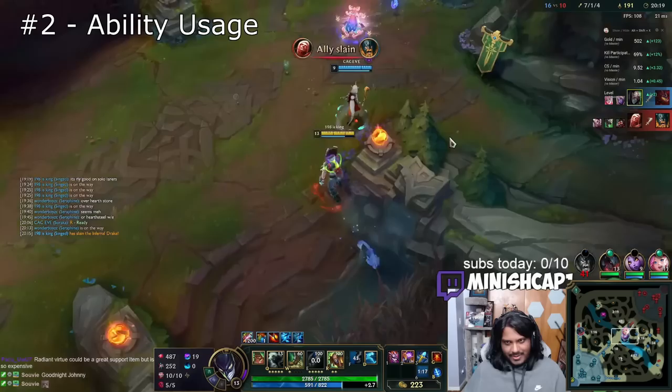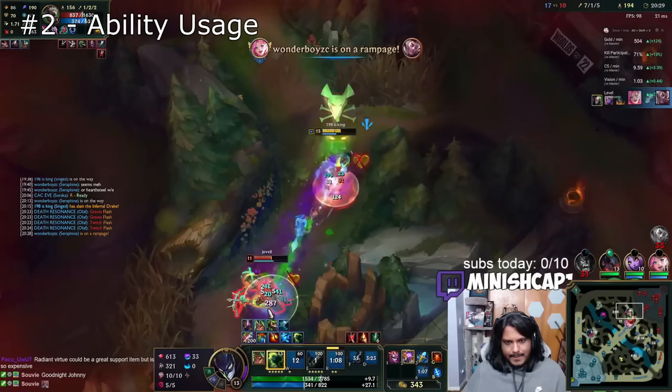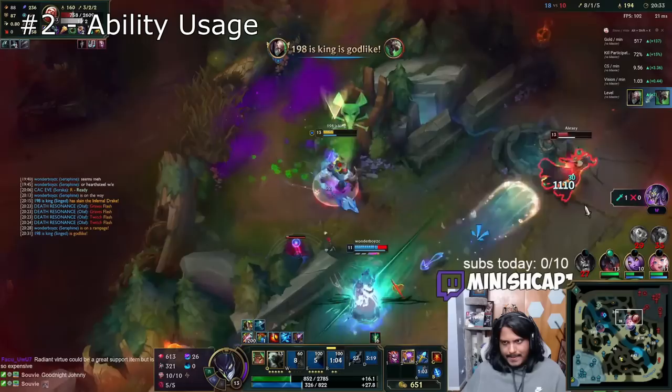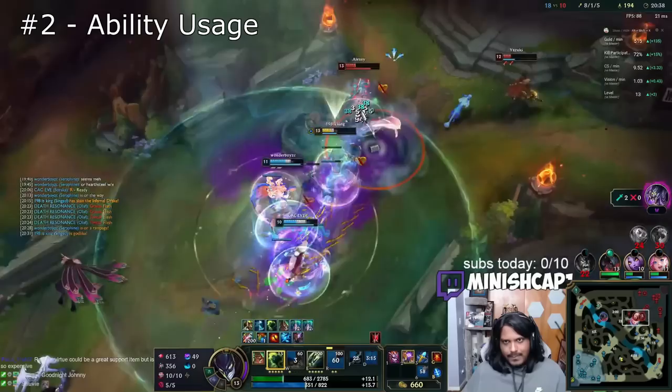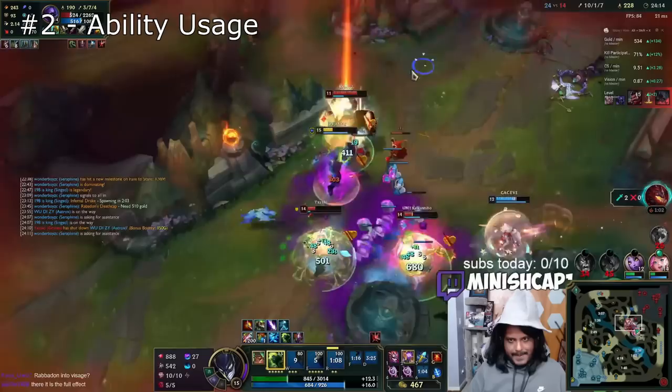Mistake number two is not using Singed's abilities correctly and using them too often. Each of Singed's abilities has a specific use and can be very powerful when used correctly. New Singed players don't pay enough attention to cooldowns and don't use their abilities at the right times to maximize effectiveness. For example, Poison Trail drains 13 mana per second. This doesn't sound like a lot, but because it's Singed's only real DPS tool, learning to conserve mana with Q is very important. Newer Singed players will just turn it on and leave it on way too long, while veteran Singed players learn how to toggle it on and off at the right times to conserve mana.